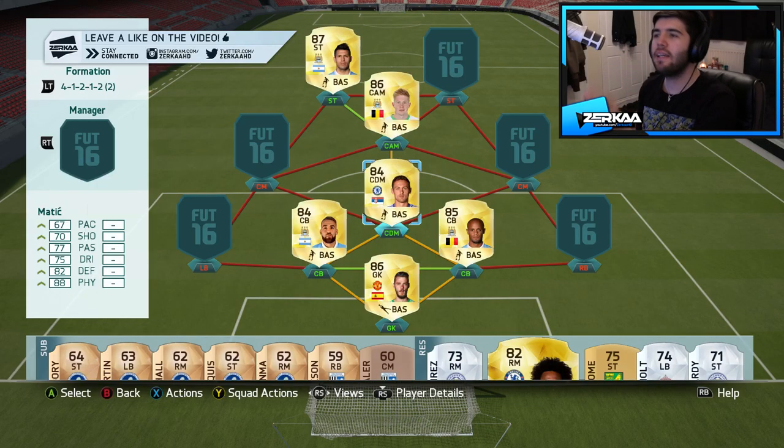Hey guys, welcome to what is essentially a 500k pack and play video against Simon today. We have a little twist in the works: I've already gone out and picked six players. These six players are just the six players I picked from my default side that I use on the game regularly. But the five gaps will be filled in by five players that I get from my 100k packs.